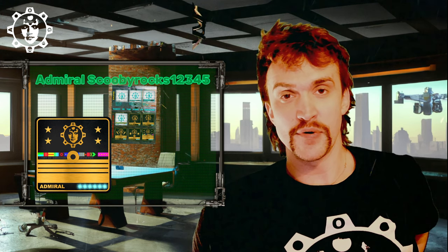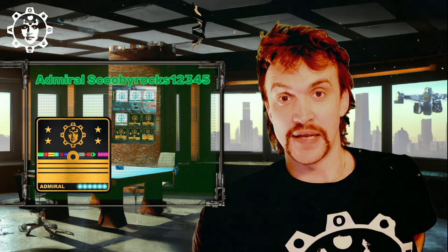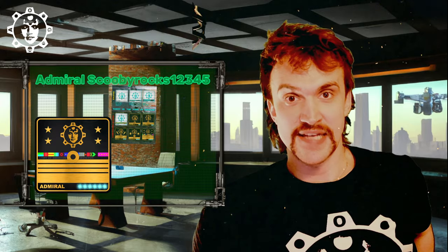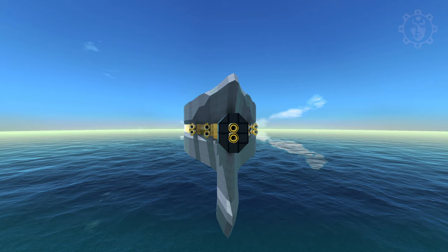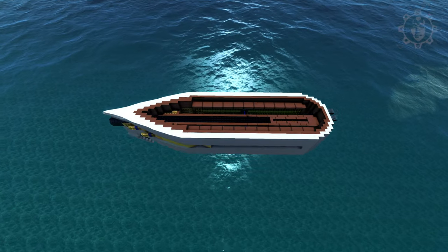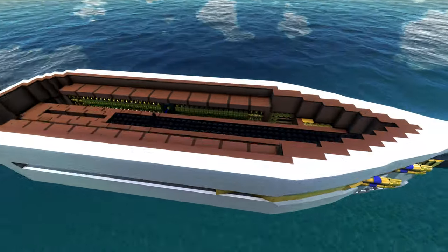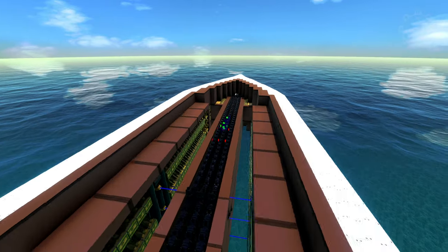Today we're going to build on the Sheriff Deputy, the Alpha Striker we covered in the introductory fleet outline video — basically the first episode. Here we are where we left off. This is the early shell of the Sheriff Deputy. It was supposed to be a medium vessel but it's looking more like a large vessel, and as said it's going to be an alpha striker.